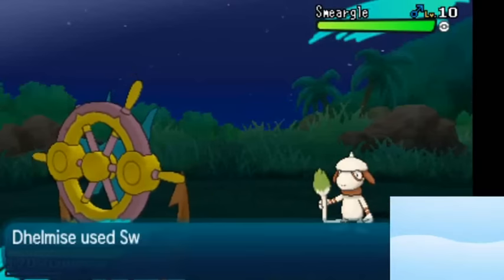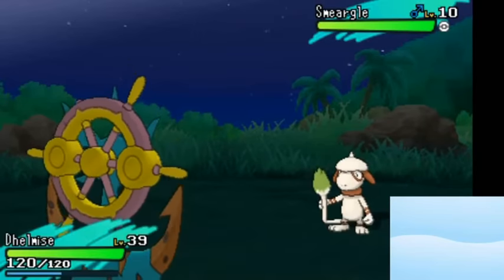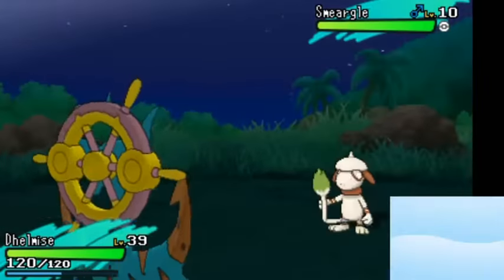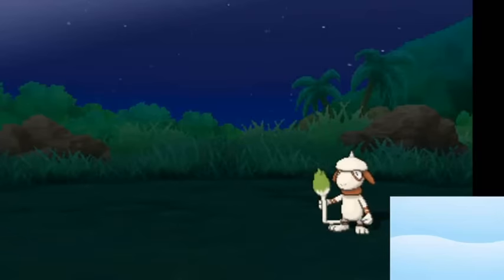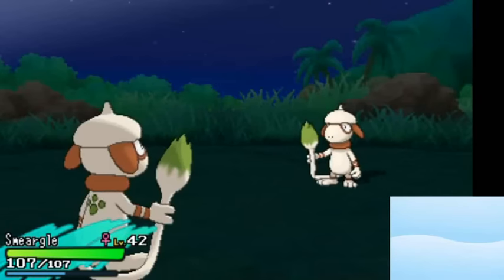You're gonna give the opposing Smeargle a Lep Berry, and what this effectively does is make it so the opposing Smeargle will never faint or run out of moves, because it now has Recycle as its only move and it has a Lep Berry. When it runs out of HP, it uses the Lep Berry, then gets back the Lep Berry with Recycle.